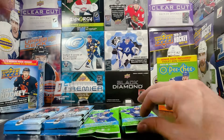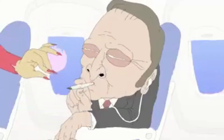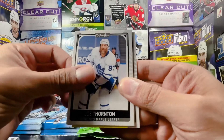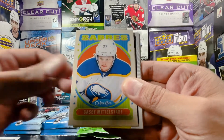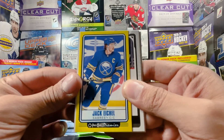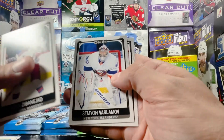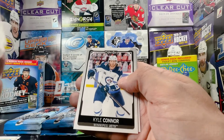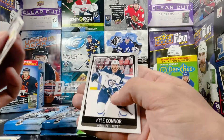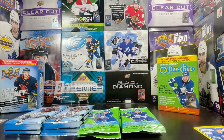In the cards right now his value is not too bad — 420, nice. We got Jason Dickinson, Joe Thornton retro of Casey Middlestead, tall boy yellow border of Jack Eichel. Mika Zibanejad, Varlamov, Kyle Connor, Kuznetsov to round out that pack.